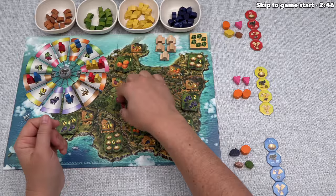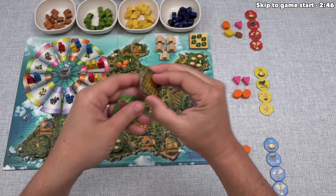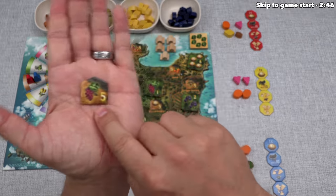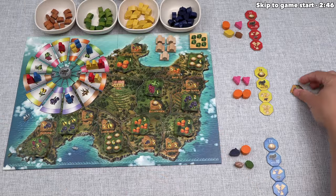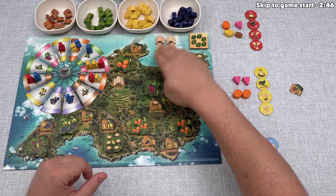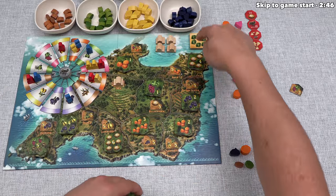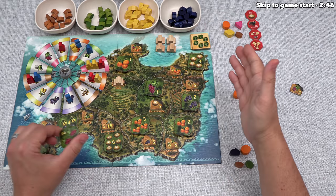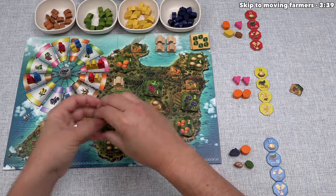Every time a player completes a delivery to one of these tiles, we reveal the next one on that stack. Every stack has four tiles in it, and once the fourth tile is removed from an area, you immediately give this finca tile to the player who has the most of that type of icon on the tiles they've already claimed. You then put a finca tile onto that spot to show that region is done. Once we've placed all the fincas, the game immediately ends, and we score points for tiles taken, bonus tiles for sets of one through six, unused bonus tokens, and any finca tiles grabbed. The player with the most points wins.